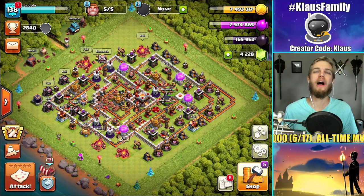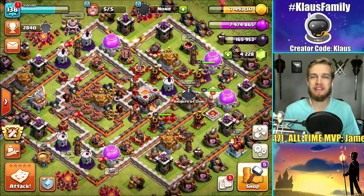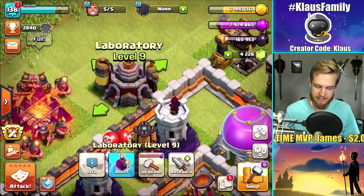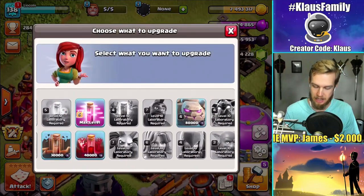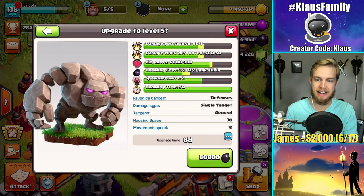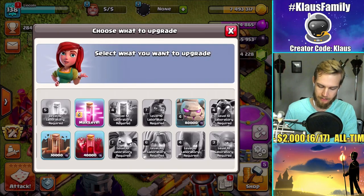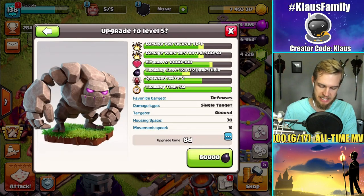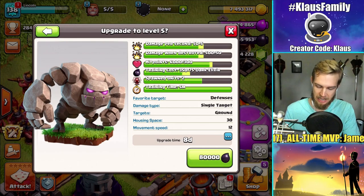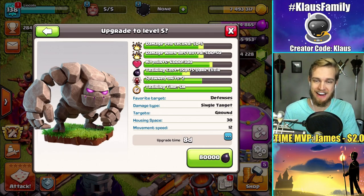Hey family, what's going on? Klaus here and welcome back to Fix That Engineer where we are back on stream as usual. It's going to be an absolute blast as we work on the walls, but I want to go ahead and address the laboratory which did finish between filming sessions. I'm gonna go ahead and continue to max out the Golem, or at least continue to work on the golem. Level 4 is Town Hall 9, I think, so Town Hall 10 technically would be level 5 golems. The chat will probably help me out with that.